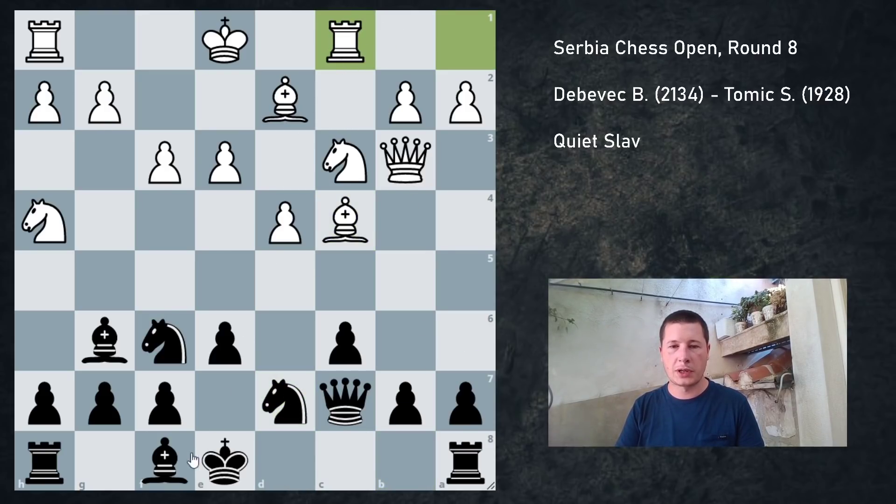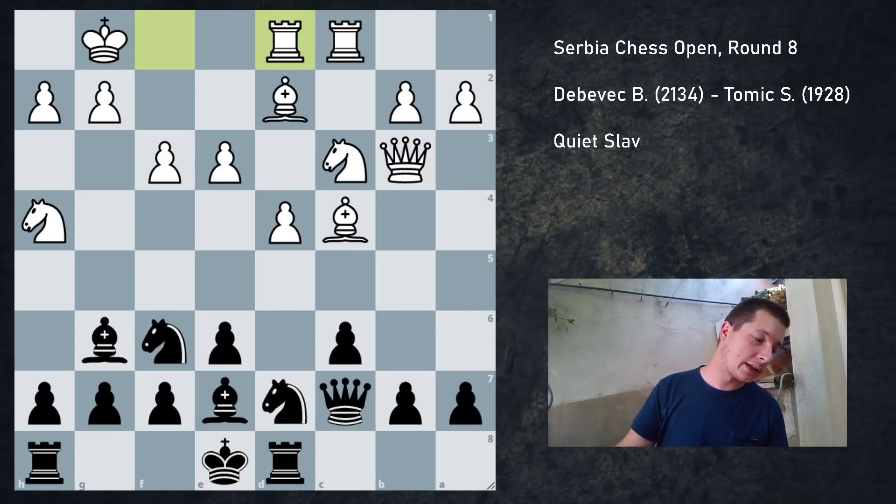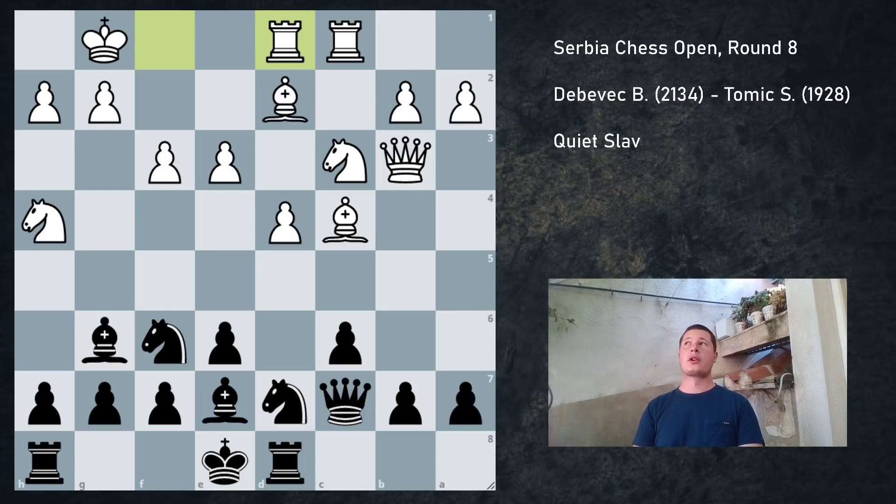Nbd7, rook to c1, bishop to e7. He castled kingside, which surprised me — rook c1 and castles kingside surprised me; usually they go for queenside castling here. I went rook d8, didn't want to commit just yet. Rfd1, and now I calculated this move for a long time — not only this move but the follow-up. This move maybe took me 10 minutes to figure out all the variations, but the follow-up was really tough. If you want, you can try to pause the video and figure out what the best move for black is, but also figure out white's attempt to refute it.